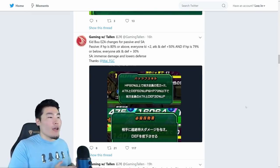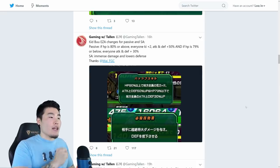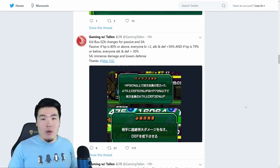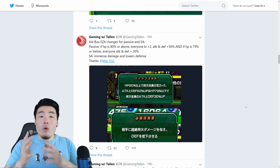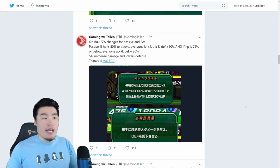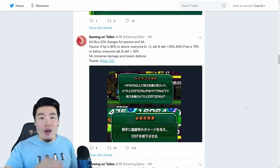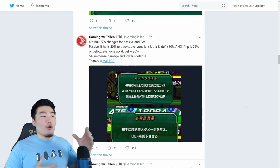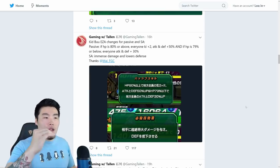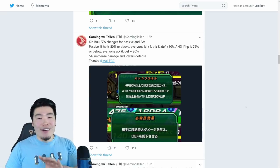We're on Gaming with Talin's Twitter account — thank you to Talin for this info. Once you Extreme Z awaken Kid Buu, his passive changes to: if HP is 80% or above, everyone gets Ki +2, attack and defense +50%. If HP is 79% or below, everyone gets attack and defense +30%. His old passive gave no Ki and gave no buff below 80% HP, so now he's a support unit no matter what — a lot better overall.